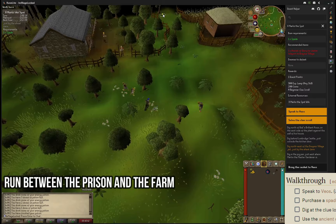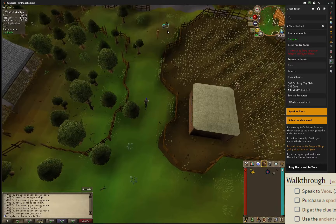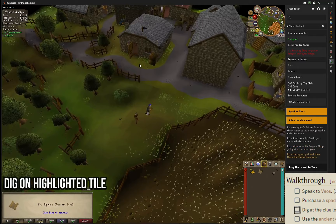There is a tile behind Leela, right here in front of Draynor, where we can dig, and then we're going to immediately cut a little bit southwest towards the pigpen over in Draynor proper.